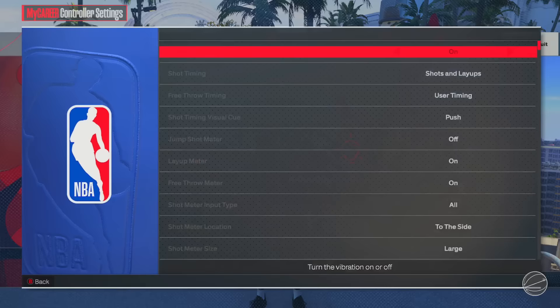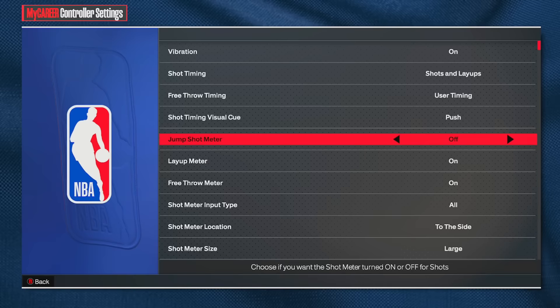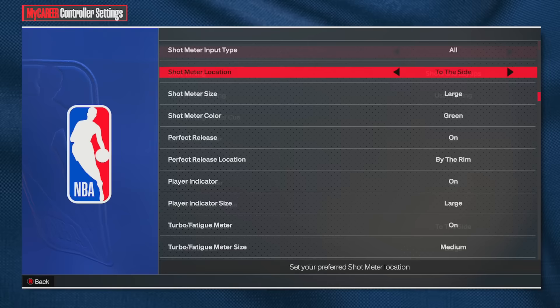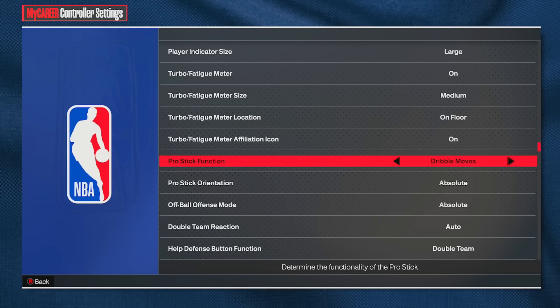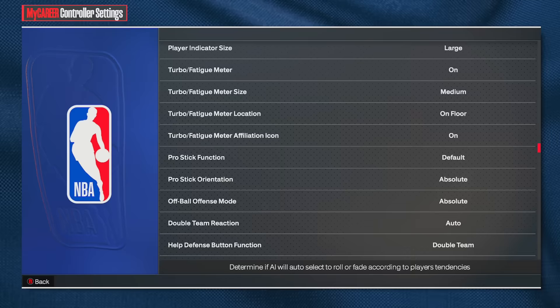What you really want to look for is the controller setting. A lot of stuff in here is for jump shots, so you can watch my jump shot video if you want the best jump shot tips. The main thing for dribbling is pro stick function — I have this on default. You can put this on drill moves, which means you won't be able to dunk or shoot with the stick. I take a lot of layups and dunks with the stick so I keep it on default. But if you find yourself shooting accidentally when you're trying to dribble, put this on drill moves and your stick will only make you dribble. Make sure pro stick orientation is on absolute, and the rest doesn't really matter, but I'll scroll down so y'all can copy these.